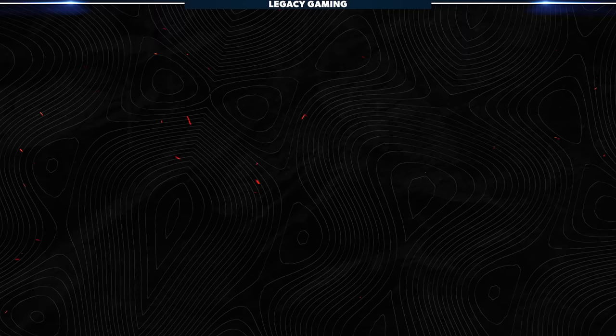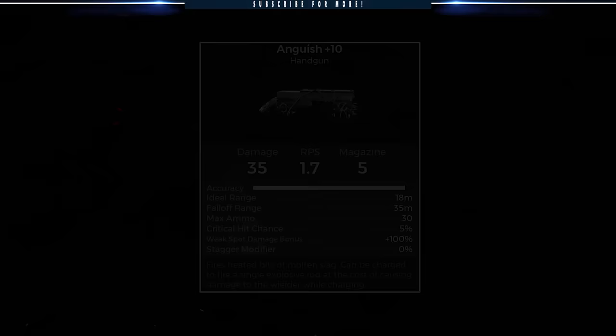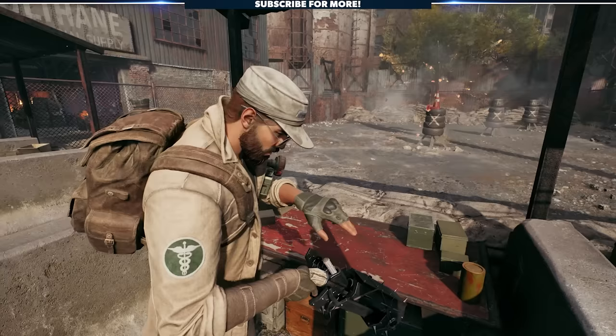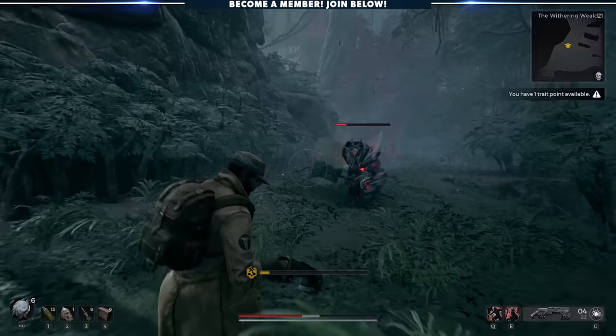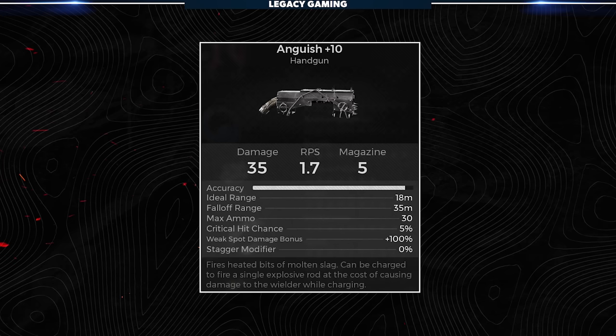When leveled up to plus 10, Anguish has a baseline of 35 damage, fires off 1.7 rounds per second, and has a magazine capacity of 5. Unlike the sparkfire shotgun, this weapon is reloaded more as a clip, not as individual rounds, so it's a slightly faster reload speed. The weapon has a short range, as to be expected, but its alternate fire mode is perfectly capable of dealing damage at mid and even long range depending on your accuracy. The weapon's critical hit chance is 5%, the weak spot damage bonus is plus 100%, and the stagger modifier is 0%.